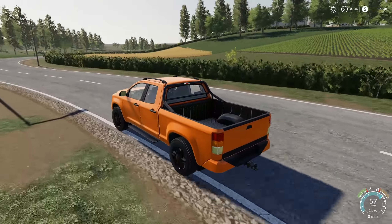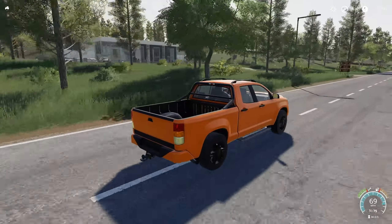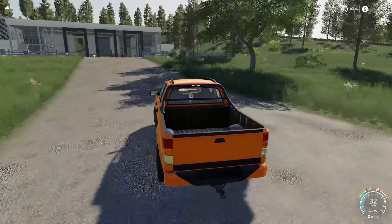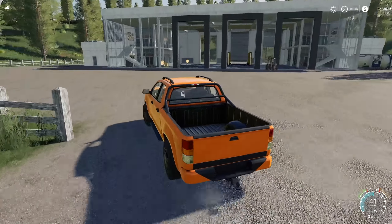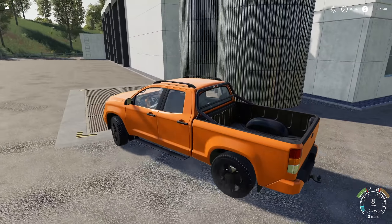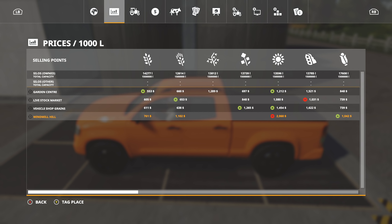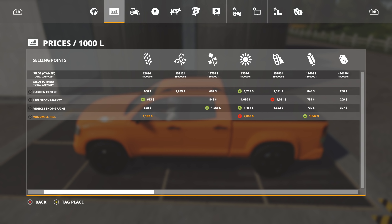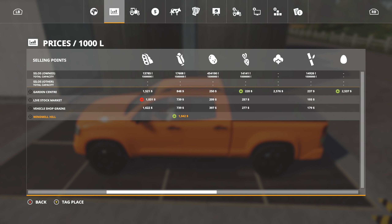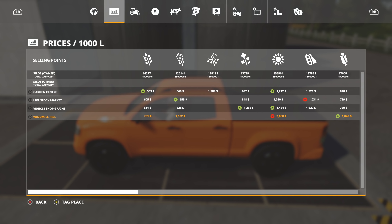We are driving around in Alien Gym's brand new colors — orange with black wheels. I couldn't get the green to look just right; I'm working on something in my spare time to bring that green back, though I have no idea what I'm doing as far as modding goes. Here we are at Vehicle Shop Grains, which has more of what you're used to: wheat, barley, canola, sunflower, soybeans, corn, potatoes, sugar beets, sugar cane, and candy corns — your primary crops from FS17.